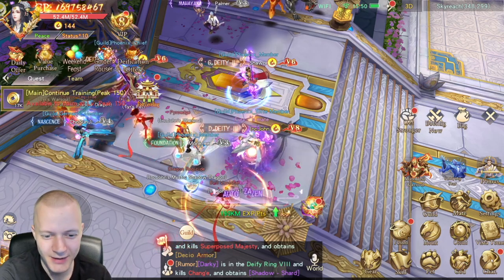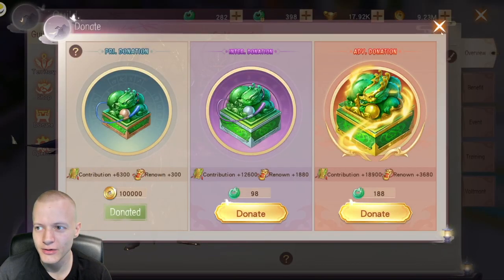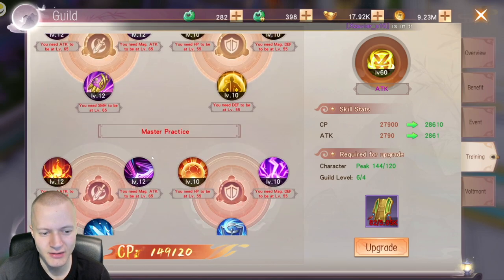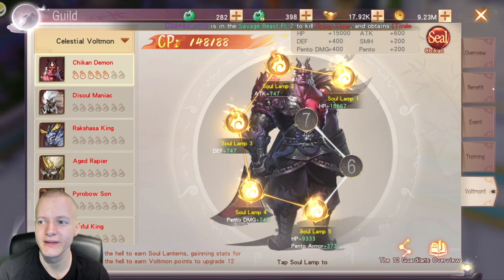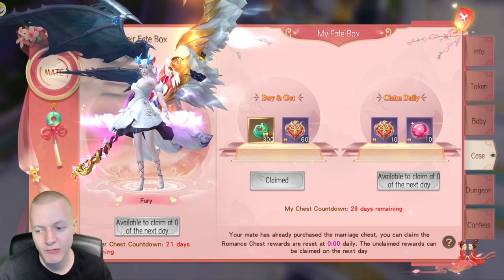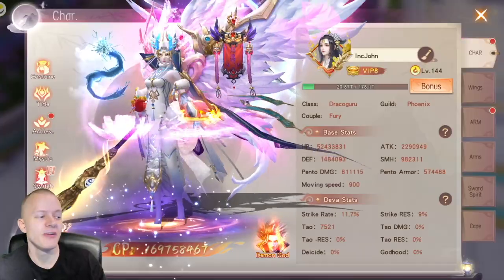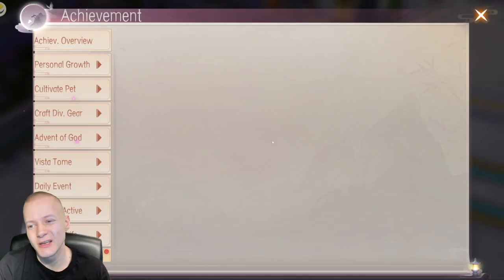I recommend donating around 100k to the Renown shop — it's tied to the guild. For Training, I try to balance everything out, focusing more on the attack side. For Alliance content, it gives a good amount of resources. Titles and costumes give some power but I wouldn't spend a lot of real money for them — there are better ways to gain combat power.